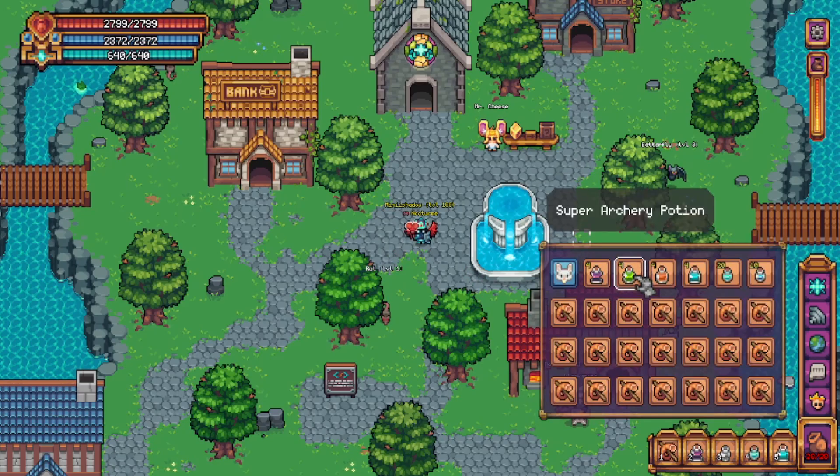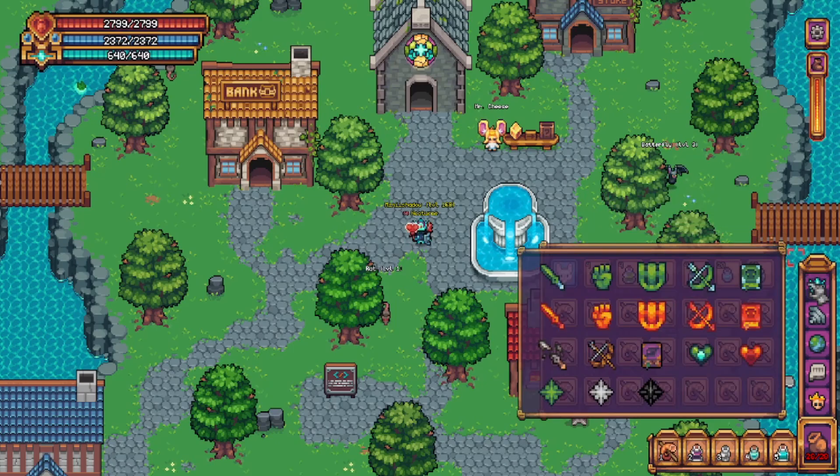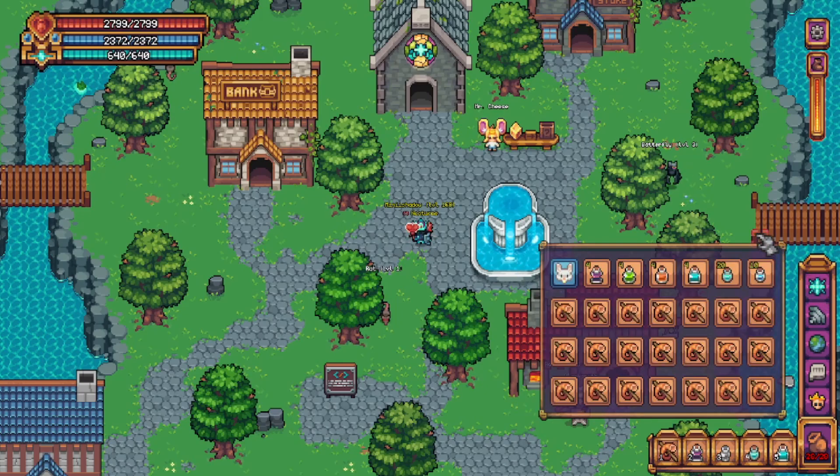Bringing a stat boosting potion — being magic, archery, or strength — may help if you are struggling with the damage, as well as a defense potion if you find yourself taking too much damage. If you have the prayer, this can also help speed up your kills.